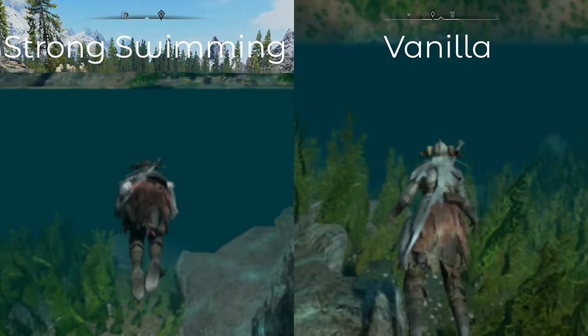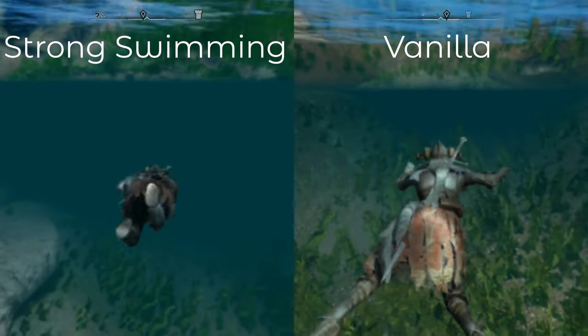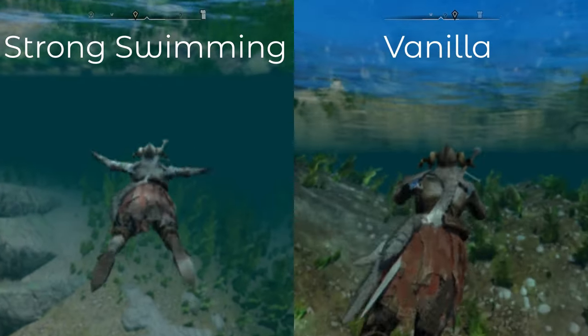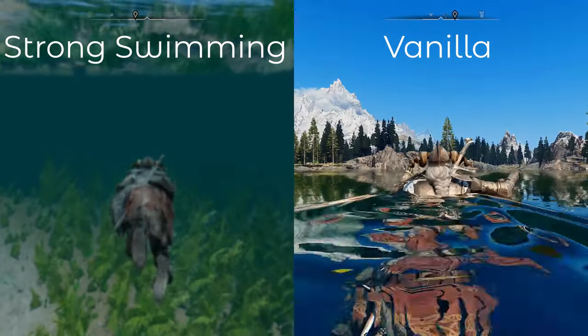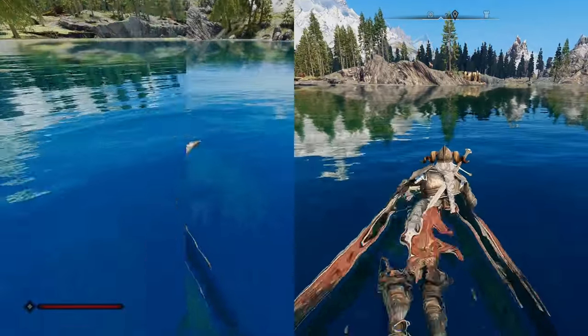Here you can see the comparison — the vanilla one kind of looks like you're drowning or struggling to swim, whereas the Strong Swimming Animation makes it look more natural and confident, like your character is more confident in the water.